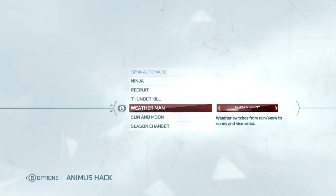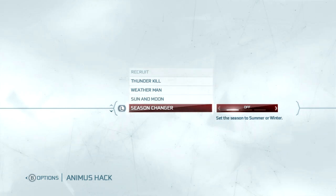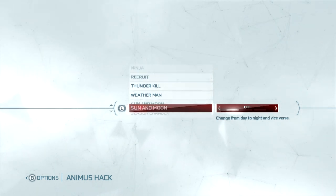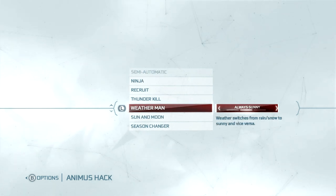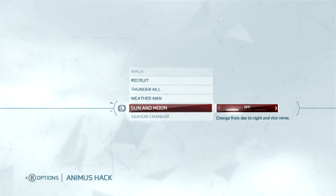Weatherman. You can change the weather — sunny, snowing — whenever you want. Sun and moon for daytime or nighttime. Season changes: summer or winter. You can combine these — you can have winter at night in the rain if you want, or summer at night. You get it.